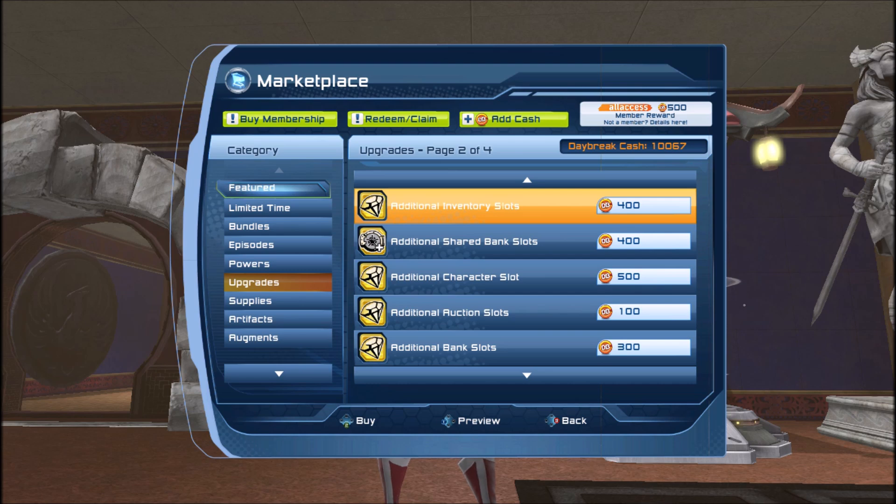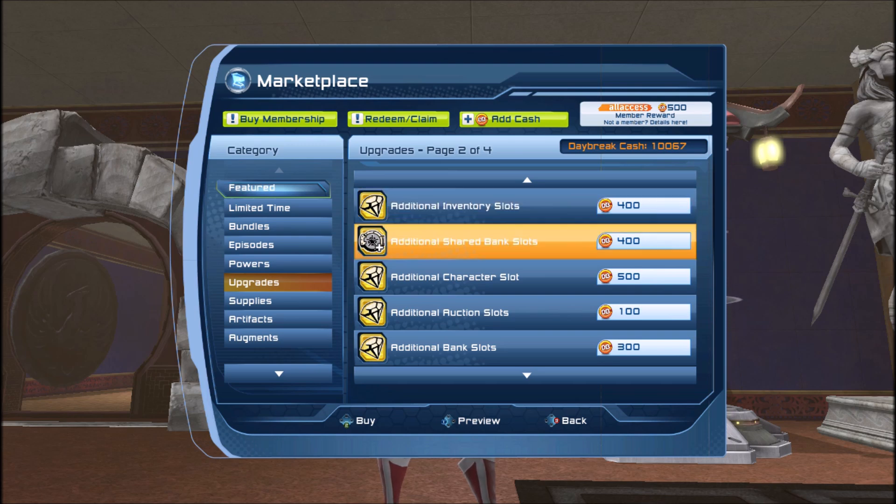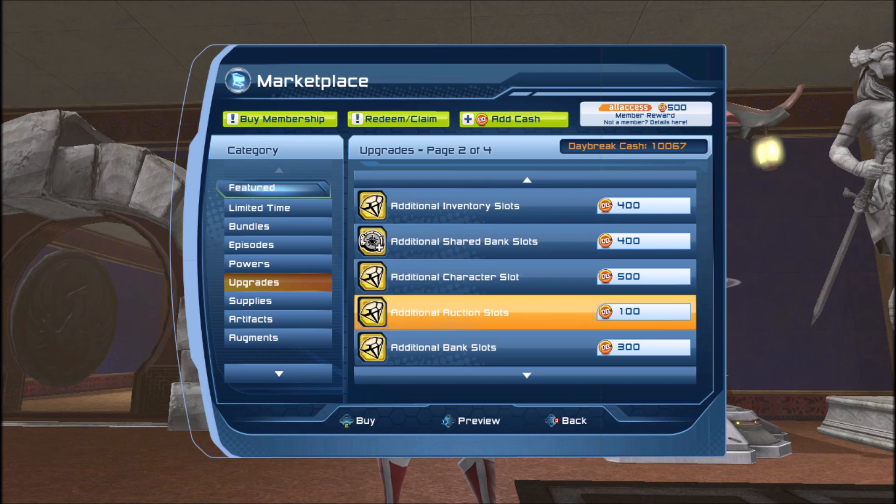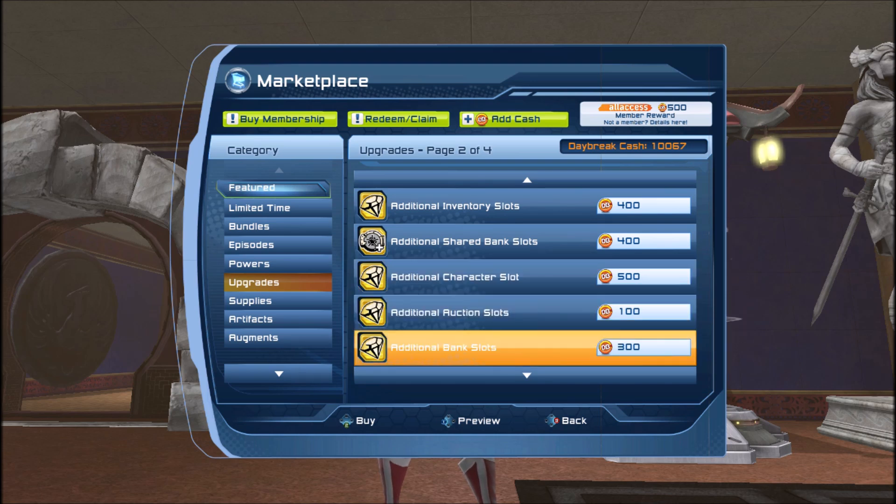As a free-to-play player your inventory is limited. You get more inventory slots as a premium player and even more as Legendary. You can also purchase additional inventory slots, bank slots, character slots, auction slots, and bag slots from the marketplace.